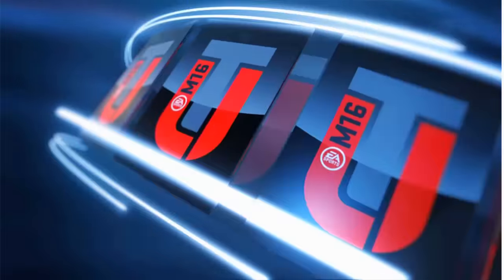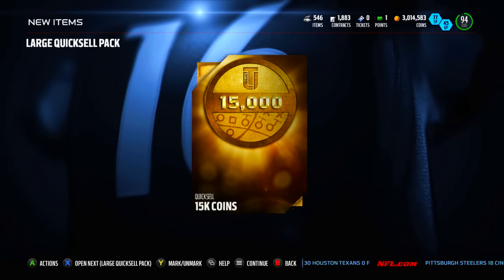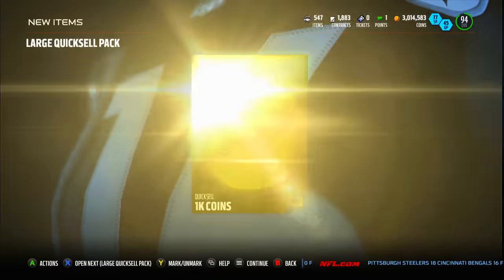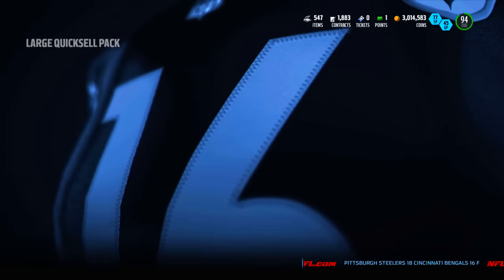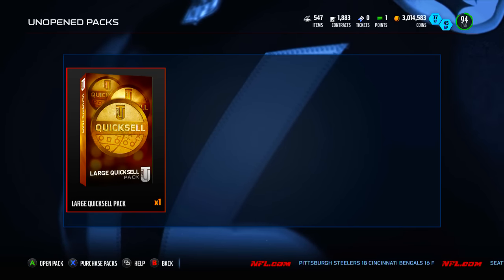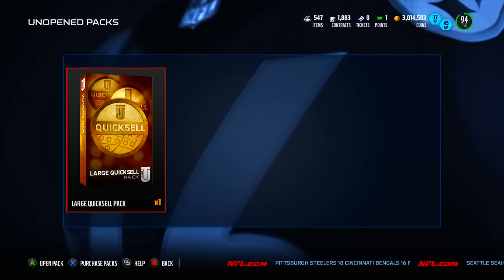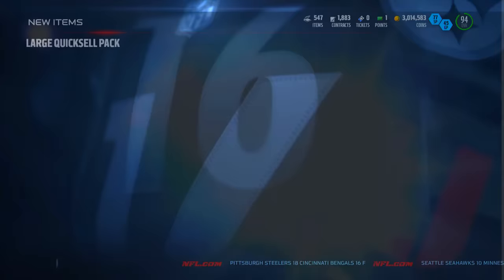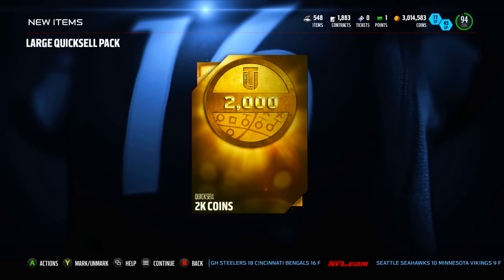Three to go — three more chances at a million or 750k or 500k. Got a 15k, I will take it all day of the week. Not bad at all, but we got two more. Give me that million right here — 1k. That's fine. Last time we got a 2k and then a 50k right after, so I'm thinking we get a 1k right here, we're going to get a 100k to end it out. One more large quick sale pack — give me that 100k or the million. I'll take either one, and we get a 2k.